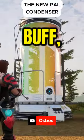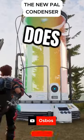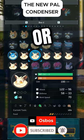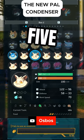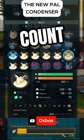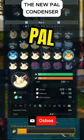The pal condenser got a huge buff this update. The way it works now is that if you have a one star or two star pal that has five or 16 pals condensed within it, that will now count towards a new pal that you condense into.